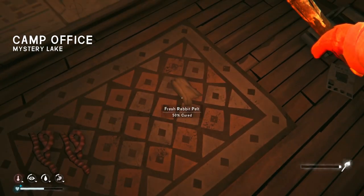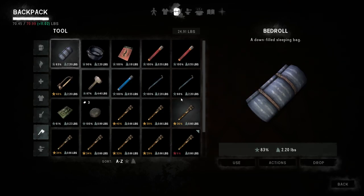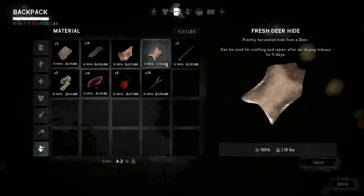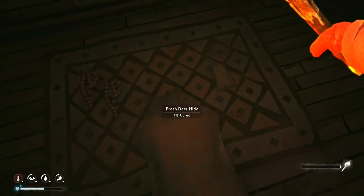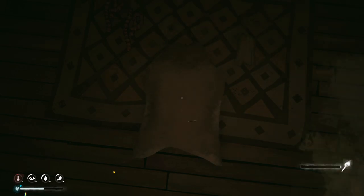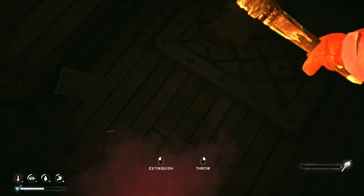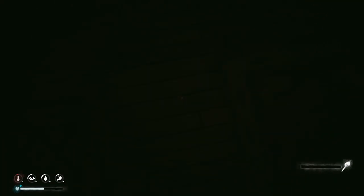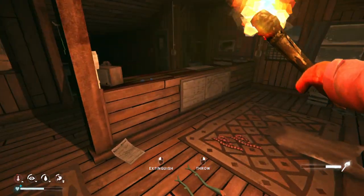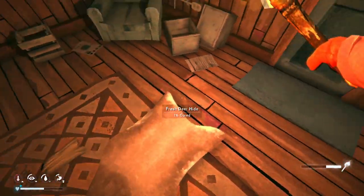We've got these guts here, we have these rabbit pelts here. I guess we'll just drop the deer hide here. And then we need to cure these saplings so let's drop these two - awesome. Oh no - oh I did it! Hell yeah, clutch. We got those saplings going, those are curing - perfect.